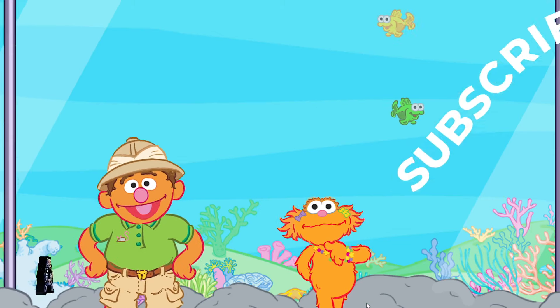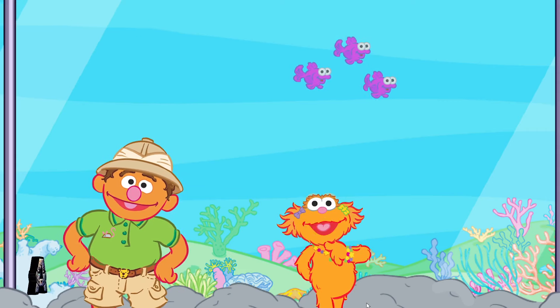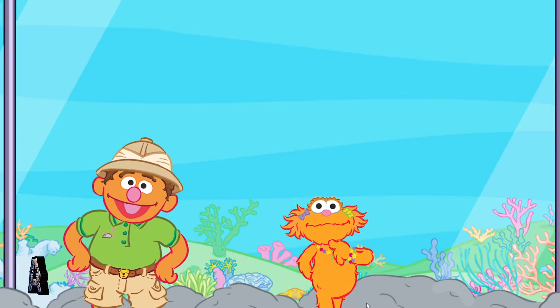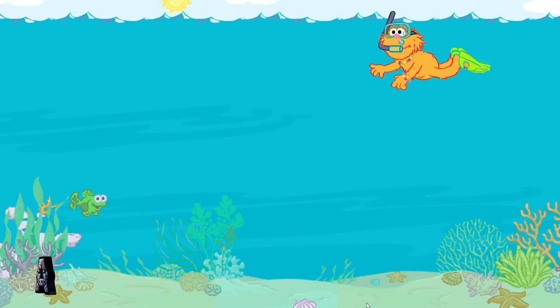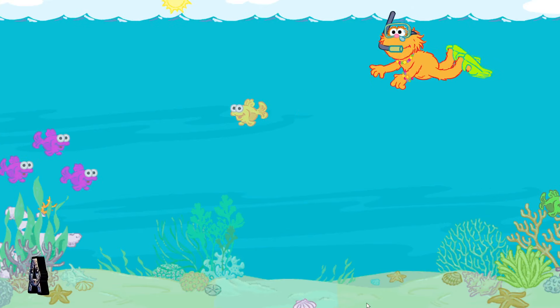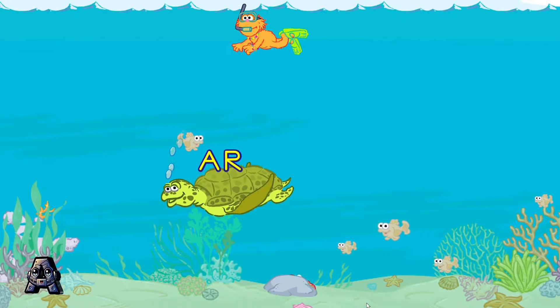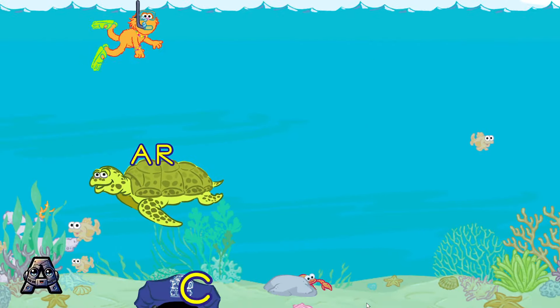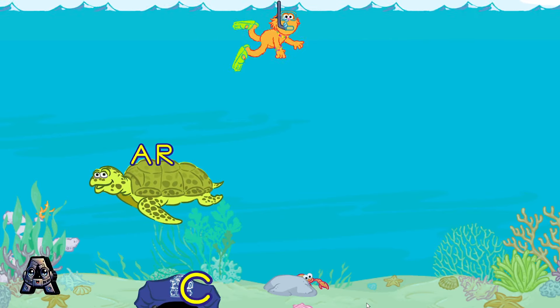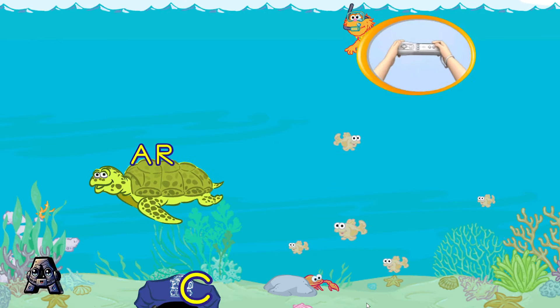Zoe, Elmo got to snorkel earlier. Would you like to give it a try now? Oh boy, oh boy, oh boy! Then put on your swim fins and let's go. Zoe is swimming with the sea turtle families. These turtles love parades and they love to wear hats that make words. Toss hats to the turtles to see the words they make. Look, here comes the R family! Toss each sea turtle a hat to make a word — pretend to toss it with your Wii Remote.